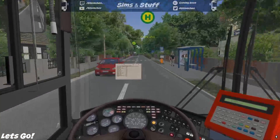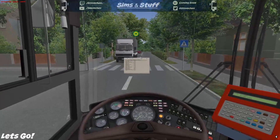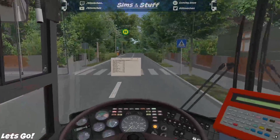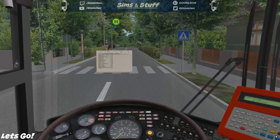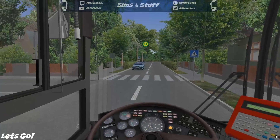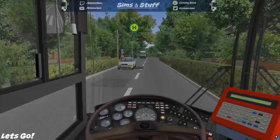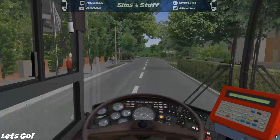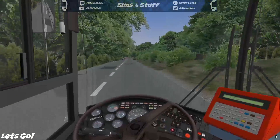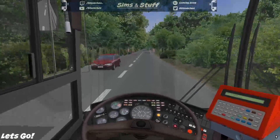Time says 17:52, we get a last-minute braking. The timetable says we're supposed to arrive at 17:53, so we're a minute early. Well, that shouldn't stop us. The front of the bus is correct. If we don't get any passengers on, we just enjoy driving the brilliant bus again on a really good map.